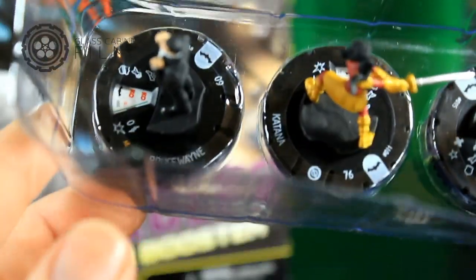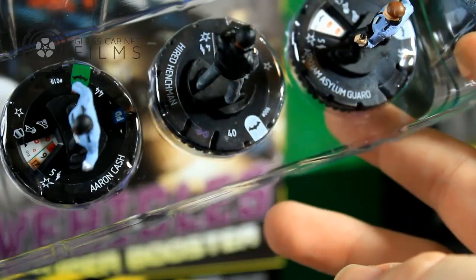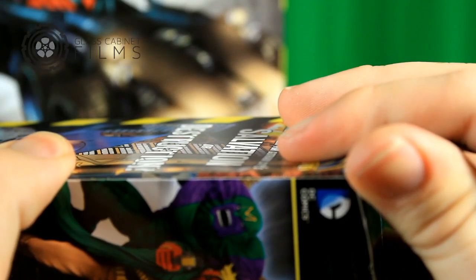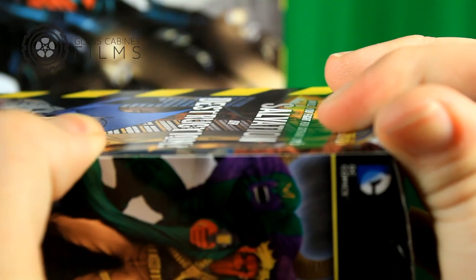Katana again and Bruce Wayne — the final two end ones. Big Barda, looks amazing. Aaron Cash. Hired henchman and we have an Arkham guard. So this little brick here has quite a bit of generic in it so far. Our last individual booster — this was the top right, all the way in the back on the end.